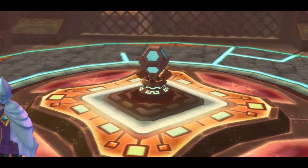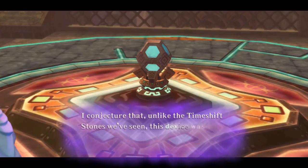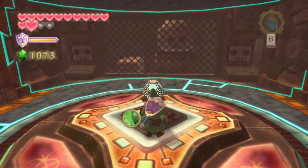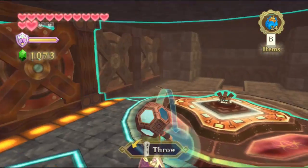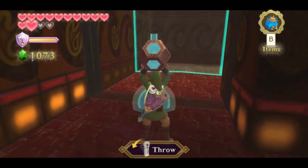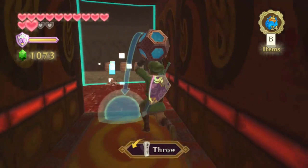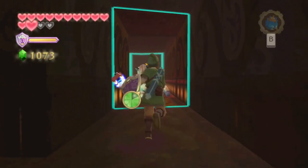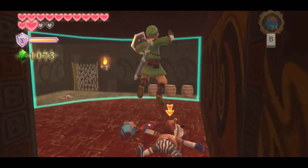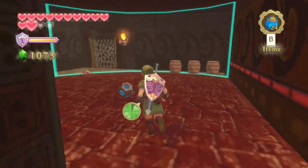In this next room we have access to Timeshift Orbs. Unlike Timeshift Stones which can be activated or deactivated, Timeshift Orbs keep their timeshift active all the time, but you can pick them up and move them around. This creates interesting puzzles where things constantly shift between past and present depending on where you're standing. You can also set them down to leave a certain area of the room in the past. It would be even more interesting if we could use the clawshots to pull them toward us from a distance for more complex puzzles.